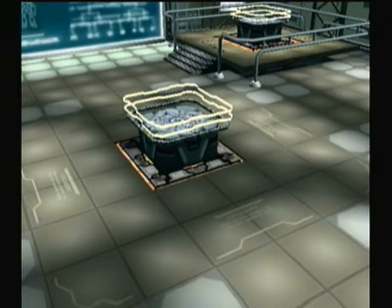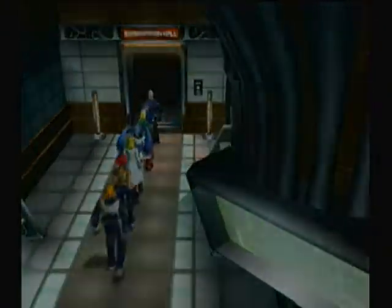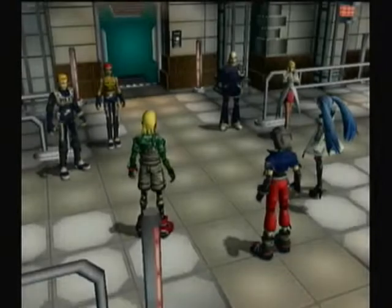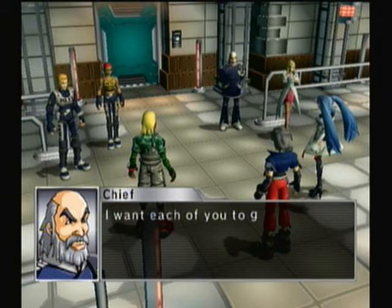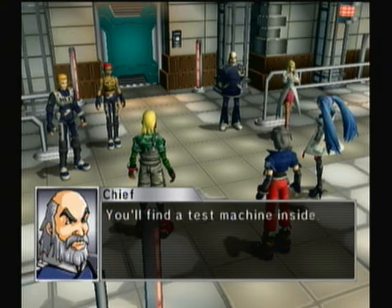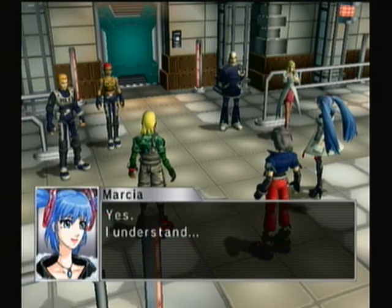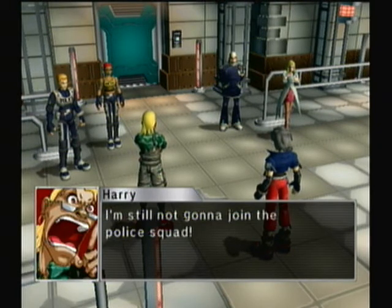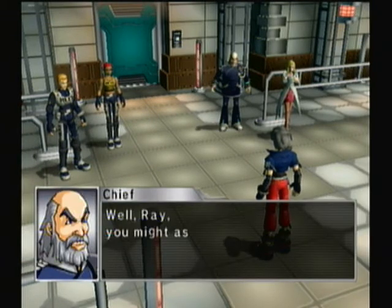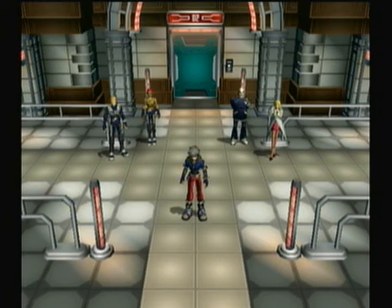That was a nice little trick. So we can go back over here now — that's the examination hall. This is the examination hall; we need to upgrade you to Class S as quickly as possible. I want each of you to go through a door — you'll find a test machine inside. All you need to do is simply defeat the test robot, that's it. With my skills I'm sure I'll do fine, but I'm still not going to join the police squad. Unfortunately, we've got to end the episode — that's the end of episode 28. See you in episode 29 when we take this test.